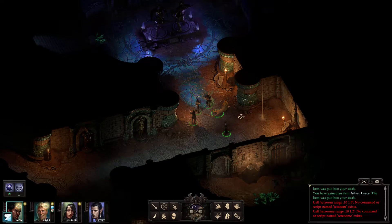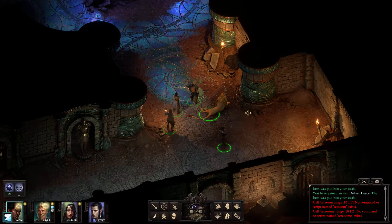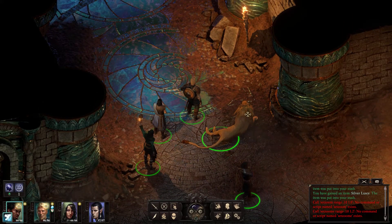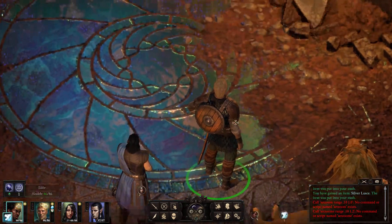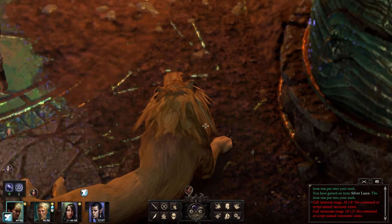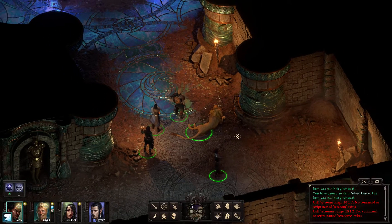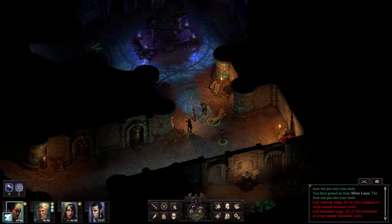Hey, what's up everybody, this is Wilson. Hopefully everybody's enjoying Pillars of Eternity 2 like I am. The zoom-in function zooms in only to a certain amount, but if you want to increase the size you can do that through the console command. As you can see, I'm able to zoom in really close on these player models, whereas the default zoom would end here when zooming in, and the zoom-out ends about that far.